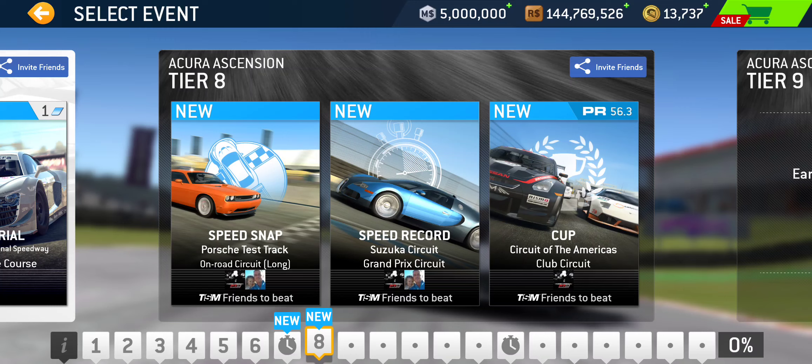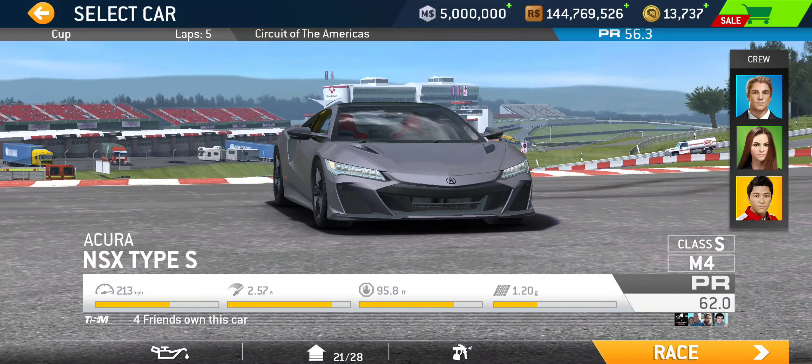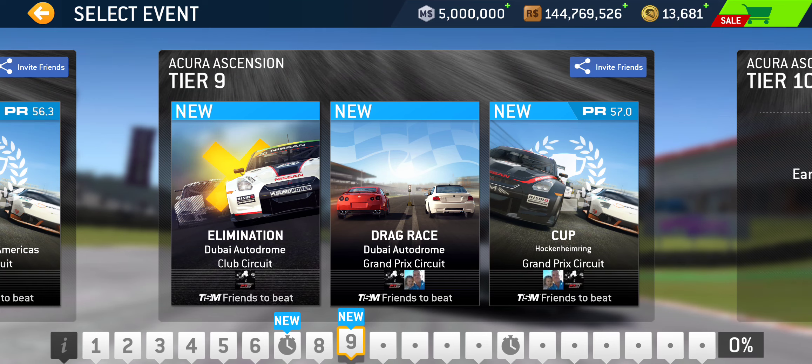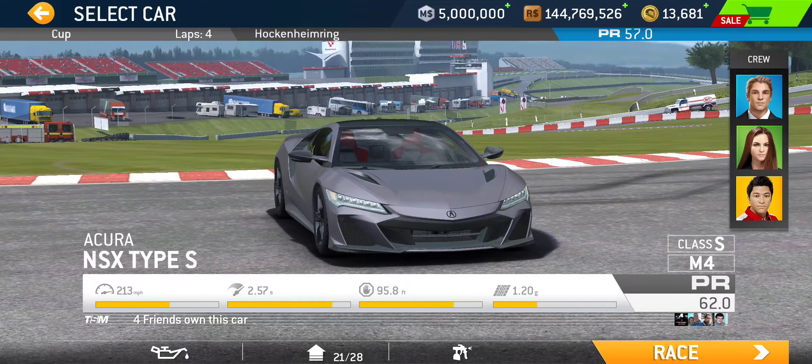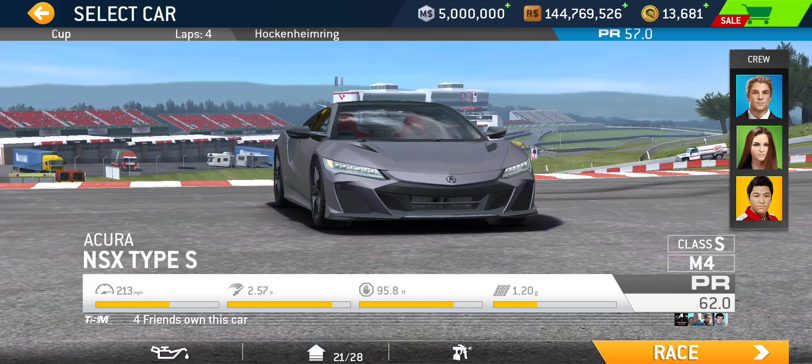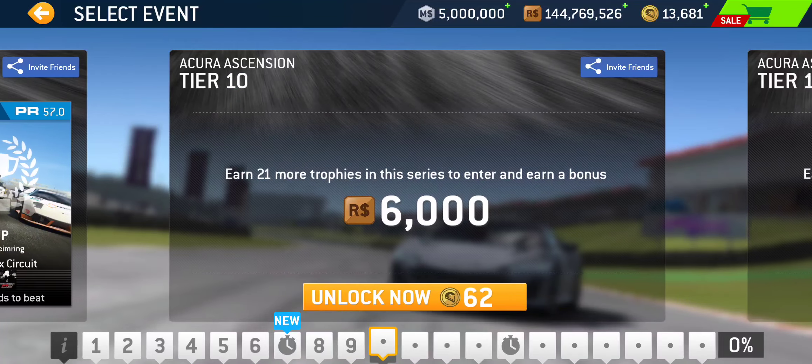Tier eight: Speed Snap at the long on-road circuit of Porsche Test Track, Speed Record at Suzuka Grand Prix — a full lap — and the Cup at Circuit of the Americas Club Circuit, which is the shorter back-half layout. PR 56.3 required for the five-lap cup. Tier nine: Elimination at Dubai Club Circuit, another drag race at Dubai Grand Prix, and the Cup for tier nine at Hockenheim Grand Prix — notably not a night race. PR 57 required for the four-lap cup. Given it's a Grand Prix circuit, four laps is so far the longest race we've seen in this series.